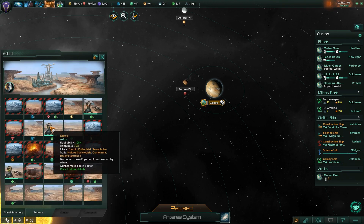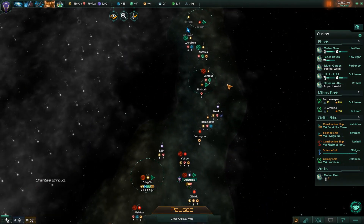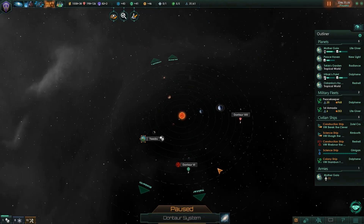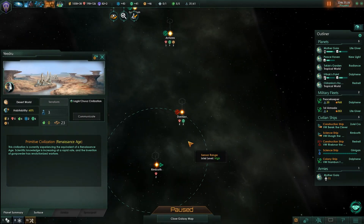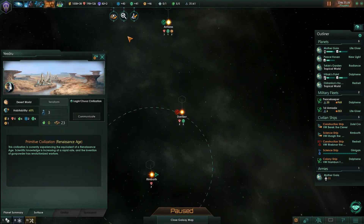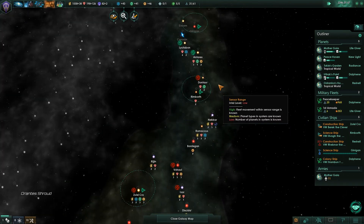Looking at the Renaissance guys — ocean colonization. That's 200 influence just to put down the outpost and I don't have 200 influence. Colony world done. We can take over the Renaissance guys by replacing their leaders — that is so goofy. I love that that's an option because it's freaky.